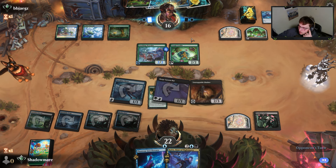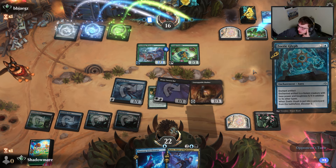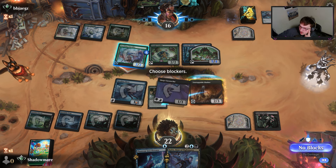We're just going to keep getting in there with deathtouch, coming back to our hand and everything. I keep tapping out with a counterspell in hand but I didn't realize they were going to have Wormlet and Tough Cookie — I just thought I'd be able to answer one of them.